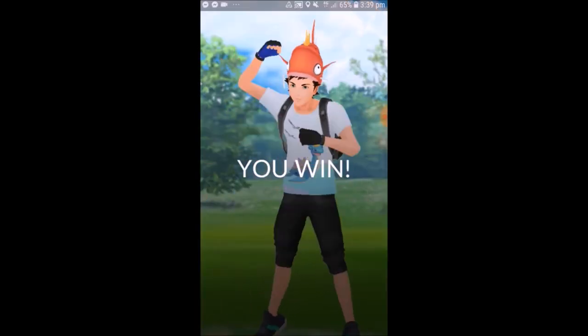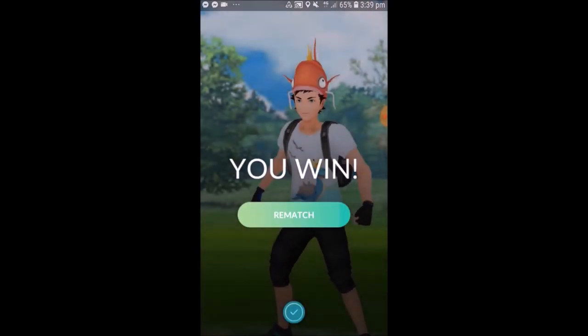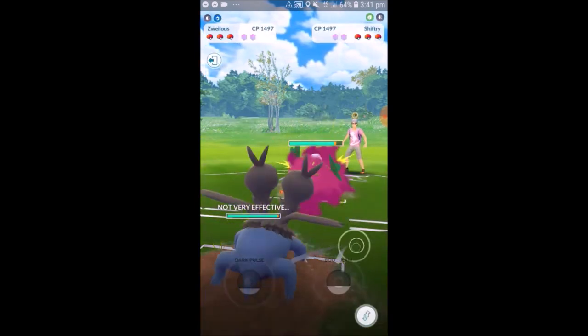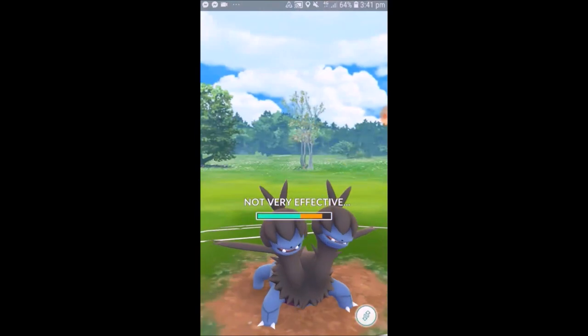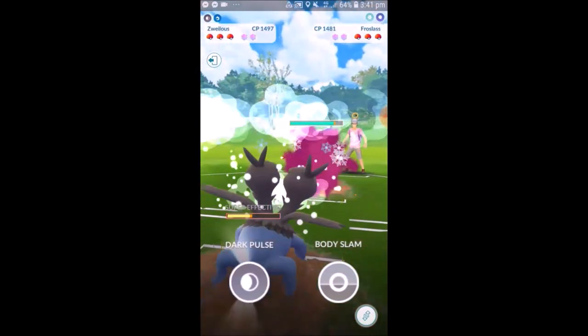Going into the last battle of the video. Zweilous up against Shiftry, which is actually a pretty good matchup for us — we're going to be resisting Snarl and resisting basically all of Shiftry's moves unless it has Hurricane. That animation was quick, so it is a Leaf Blade, and we're going to resist it. There's a little bit of lag, but we get the Dark Pulse off, which is going to hit like a truck onto the Froslass in the back.